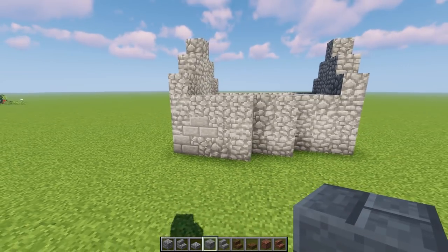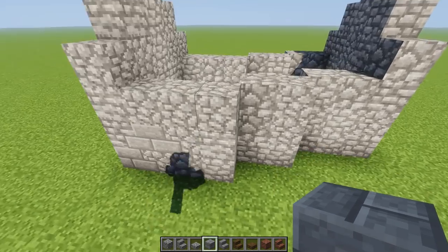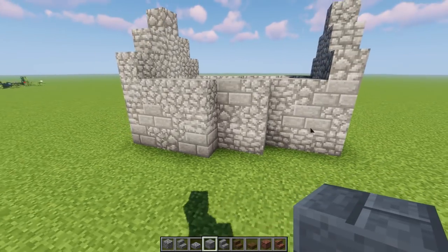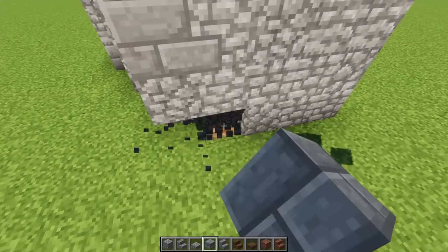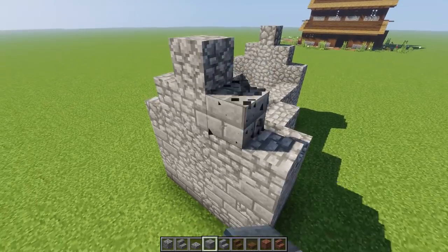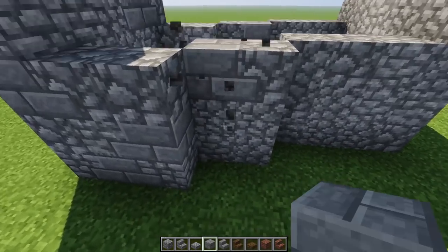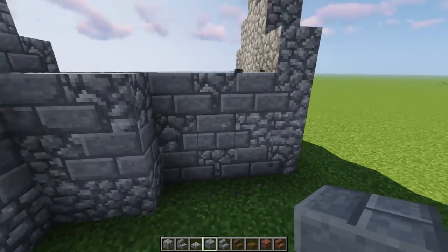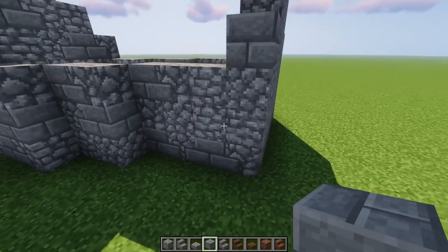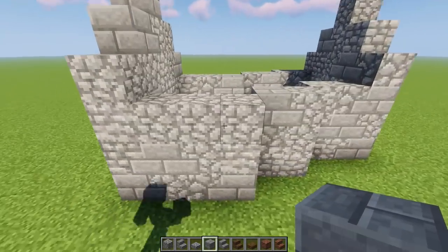You can texture with a bunch of different blocks — maybe some granite, andesite, or regular smooth stone — but for this particular build we're just going to sprinkle in a little bit of brick. With OptiFine and connected textures from Germzy's pack, you get that nice bleed from one block to the next — it's so cool. Just pepper it randomly; don't make a big checkerboard pattern. Leave some spots open and just add a little sprinkling of texture.